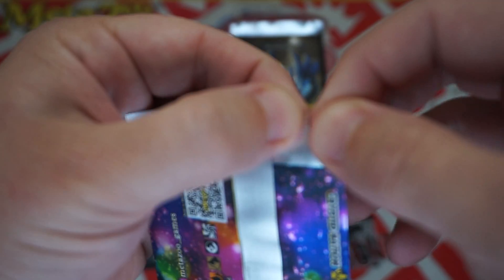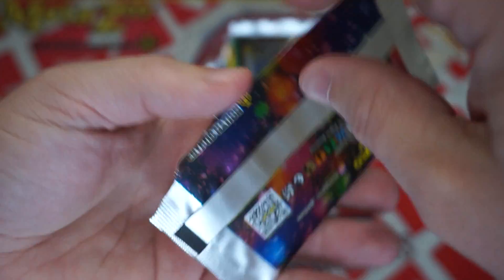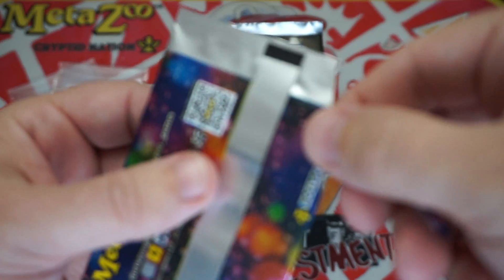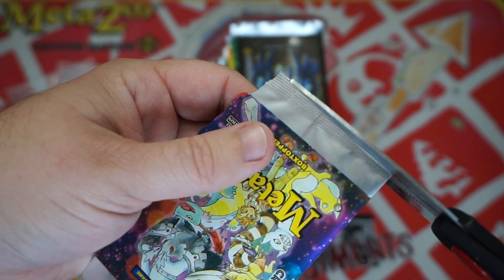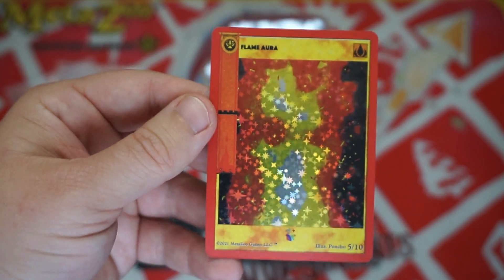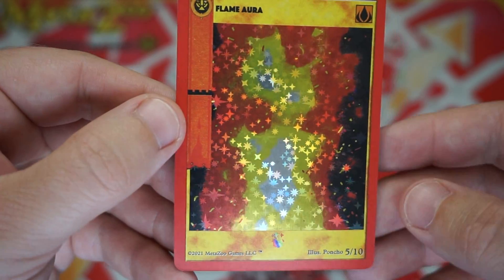Let's go ahead and open up this box topper pack and see what we got. I actually don't know very much about these cards at all, so even if I pull something amazing I'll have no idea — just let me know in the comments. If you're getting these, don't use the pull tab — that's my little bit of advice, I dinged a corner. So I've got some scissors here, cut away from that border. We got a Flame Aura — it's just a gigantic fire. Illustrator Poncho, five of ten.